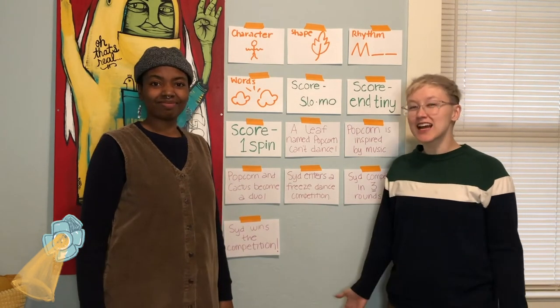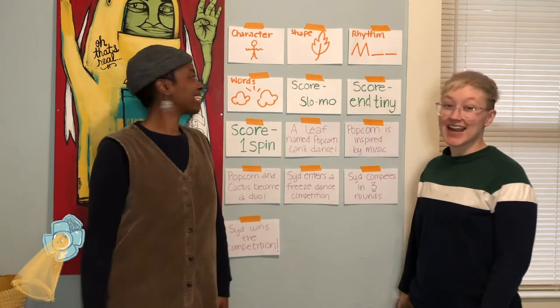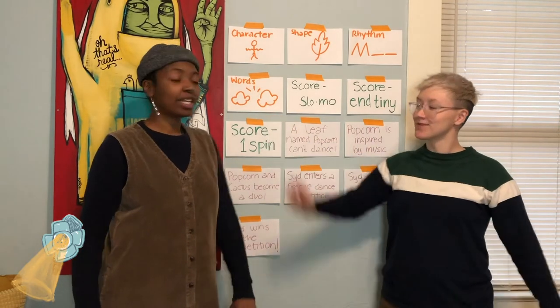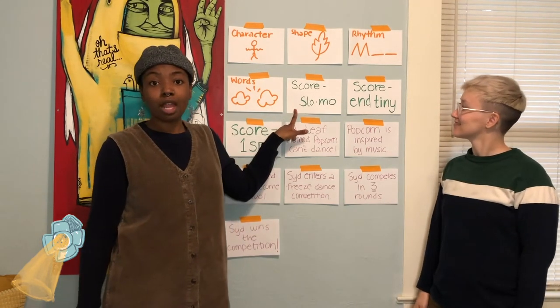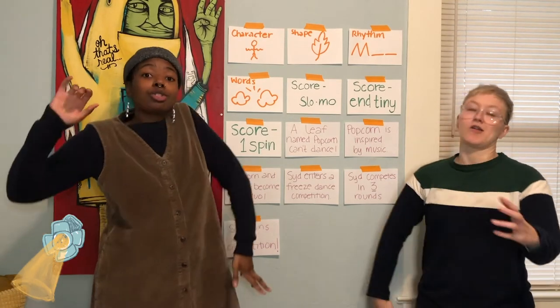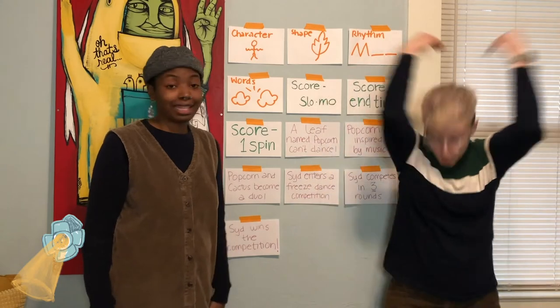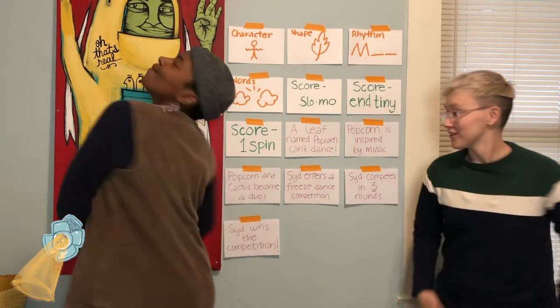We started out with different ideas for inspiration — like a character with floppy arms, a shape like a leaf, rhythm, and words like 'Popcorn party!' Then we talked about scores. We used all of these for inspiration and put them into one score, adding slow motion — for example, slow motion floppy arms. We ended tiny, and we made sure there was one spin in our score.